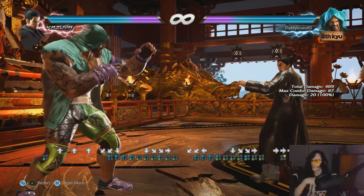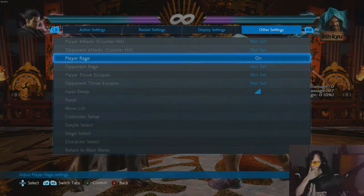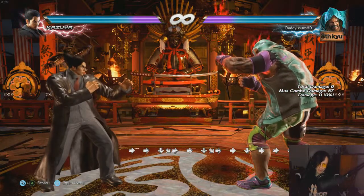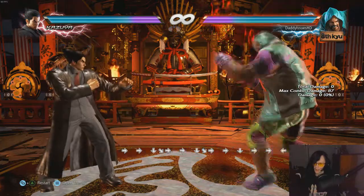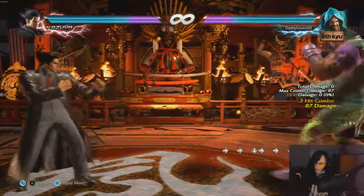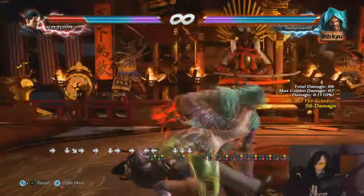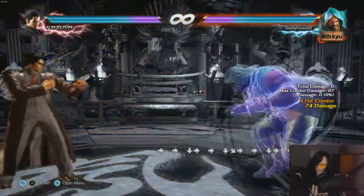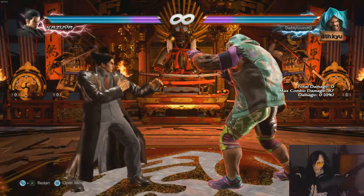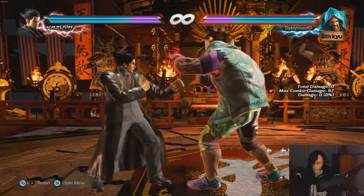You can basically get another combo extension from the wall — it's extremely stupid. Now let me go into the rage. Marduk's rage drive is extremely strong and works in three ways. You can connect it directly and do 87 damage just from the rage drive hit. From a distance it becomes a mix-up — you can do down-2 and hit low going into tackle, or do normal 2 and hit overhead mid. Certain characters can jump over it, but the opponent has to guess a lot.